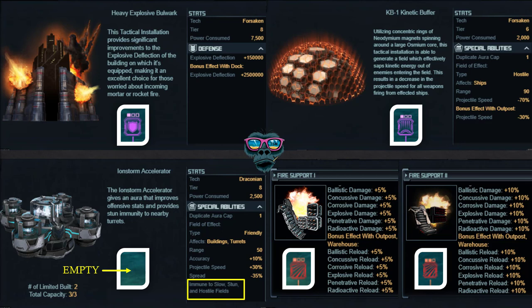Fire support one and fire support two look the same visually, but look at the dots above them. Fire support one has a single dot above it, and fire support two has two dots. I'm guessing that one day fire support three may turn up - probably giving around a 15 percent bonus - but we'll see.